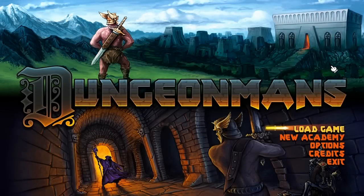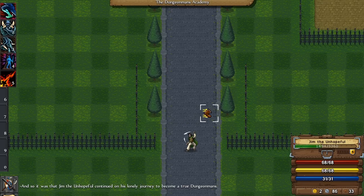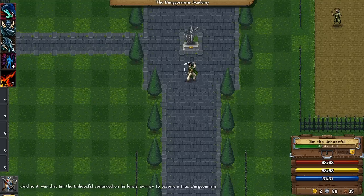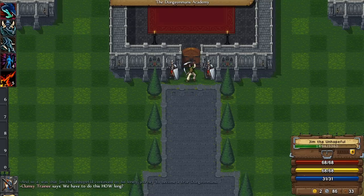So this is Dungeon Man's — I think it's supposed to be like, you know, fisherman or fireman, so Dungeon Man. You play as a Dungeon Man, or a Lady Dungeon Man, which is weird. Let's just get right into it. It's a roguelike. I've played a little bit. This is my fifth character, Jim the Unhopeful, and you start off here in the Dungeon Man's Academy. It's basically a roguelike, but there is some persistence.